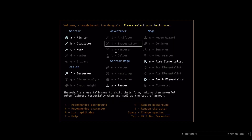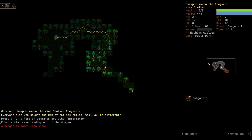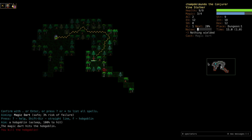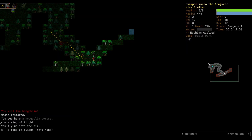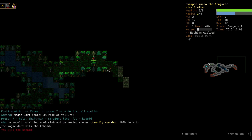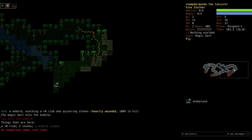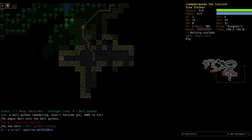Alright, let's add some light commentary here for game 13 of the all species all backgrounds challenge. First we've got a Vine Stalker Conjurer, and this should be a pretty interesting run. The Vine Stalker can do pretty well as a Conjurer and I love magic bolting - magic darting everything. We'll start out in this forest, a nice little outdoor part of the dungeon.